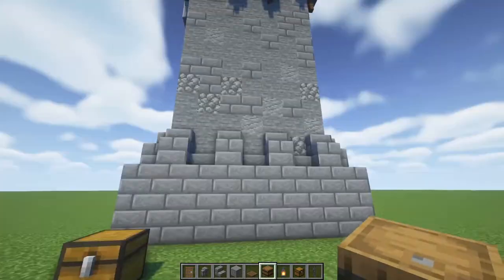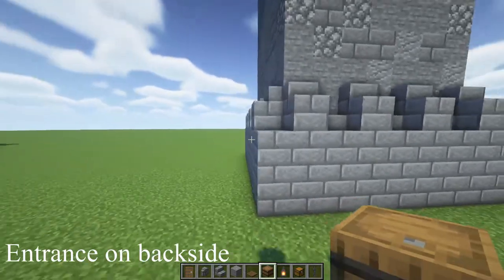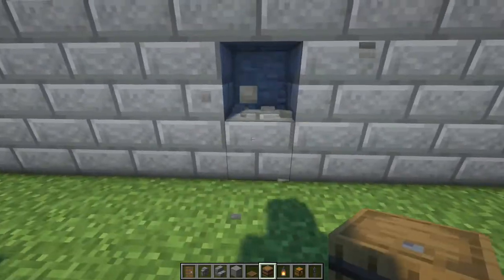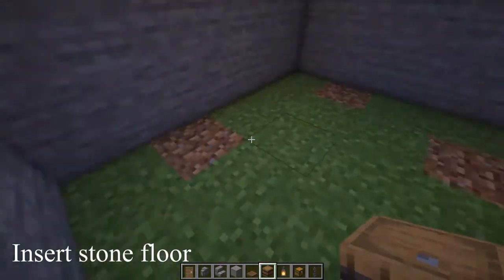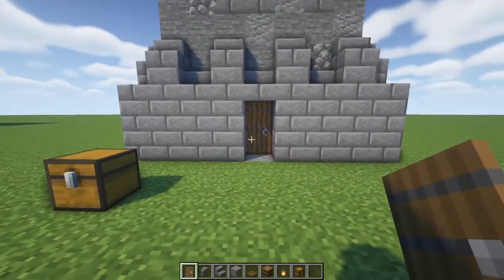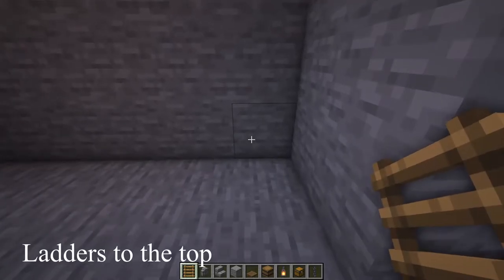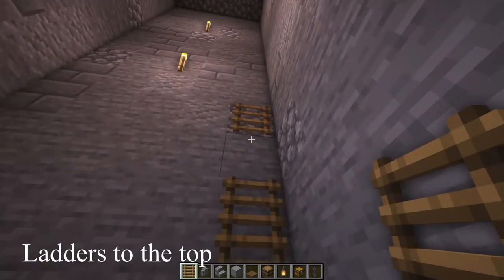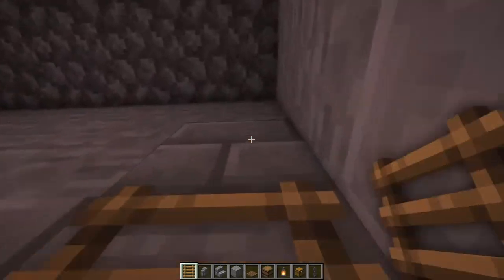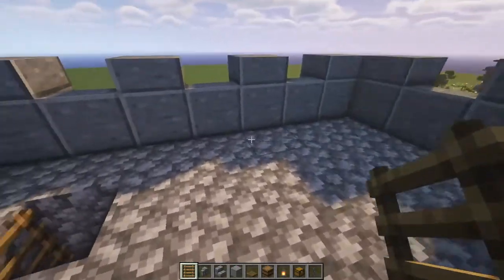Alright, first thing we need is an entrance. I recommend using whatever the back side of the tower is, since it's probably going to be facing outward, defending you from foes. We'll come in and replace all of this floor with stone and set a spruce door right there — I like to have it set in just a little bit. Grab some ladders. As soon as we walk in, in this right-hand corner, I'm going to place ladders going all the way up. We'll break out to the top, place a ladder there as well, and we have arrived to the top of our tower.